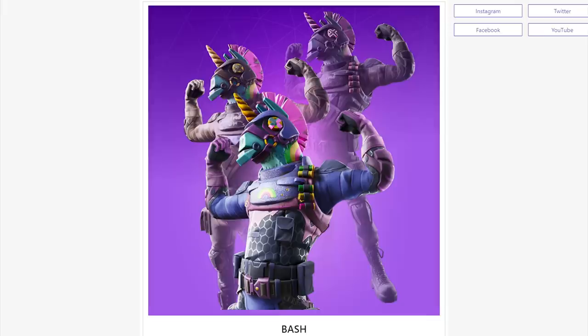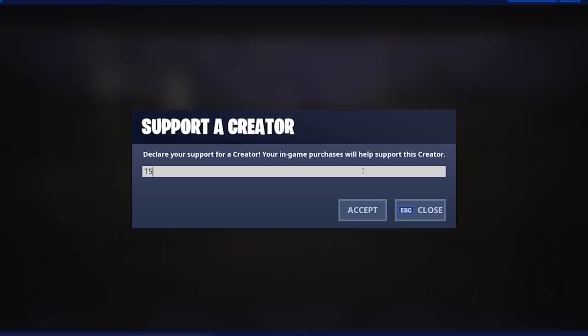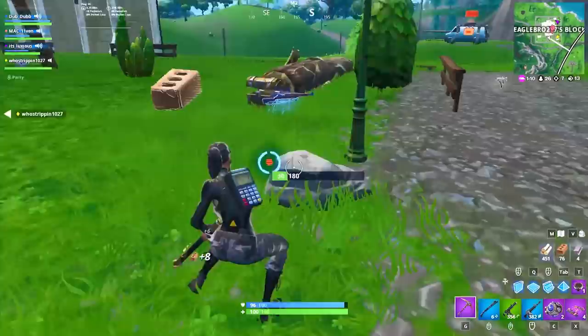This llama has rainbows on it, a unicorn horn, and even a mohawk — pretty cool stuff. You can pick it up using code T5G when it appears in the item shop in the coming weeks. If not in season 10, we still have way too many leaked cosmetics and not enough days for all of them to appear in the shop, meaning some could be coming to season 11 — maybe in the new battle pass or in the shop.